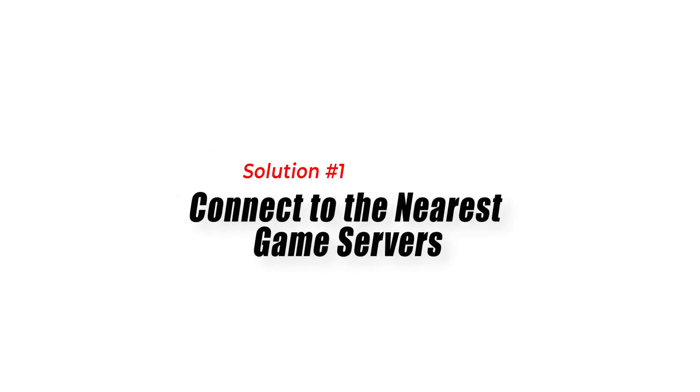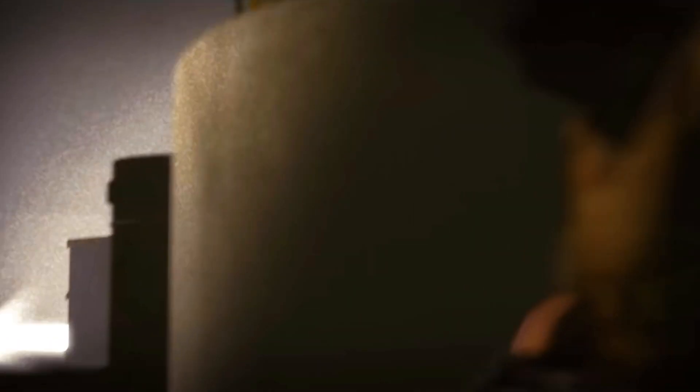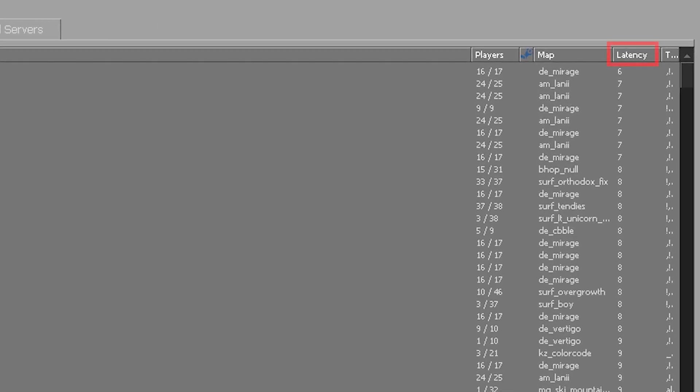Solution 1: Connect to the nearest game servers. Connecting to game servers that are closer to your location can significantly reduce ping by minimizing the distance data has to travel. Go to the Game tab and click on Search for Servers. In the server browser, sort the list by ping to display servers with the lowest latency at the top.